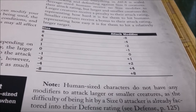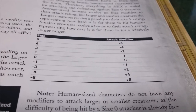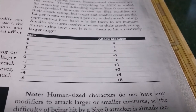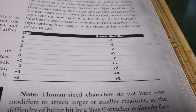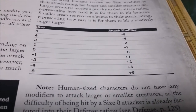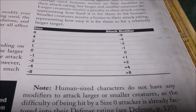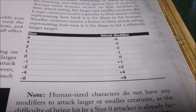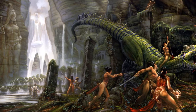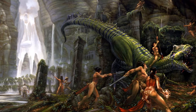Basically, size works like this. Size zero runs down the middle — that's your human. If the human were being attacked by a size eight creature, that creature suffers a penalty of eight to hit the smaller target. And if a size minus eight creature, a very very small creature, were attacking the human, it would receive a bonus of eight to hit the much larger human. Very simple, very fast. The interaction of the various sizes gives you that feeling of large, ponderous, slowly moving creatures, or tiny, zipping, fast creatures that you just can't hit.